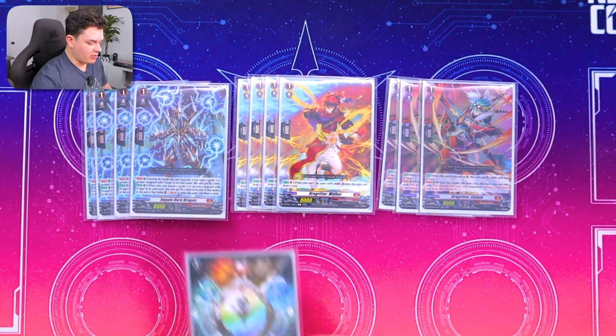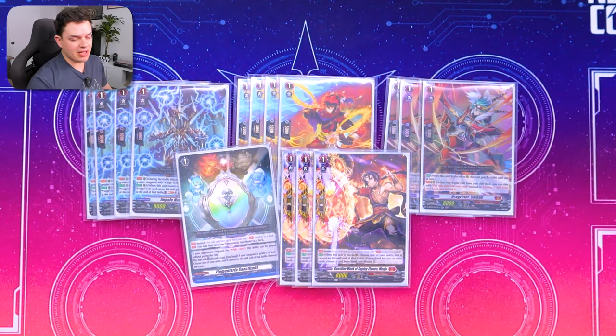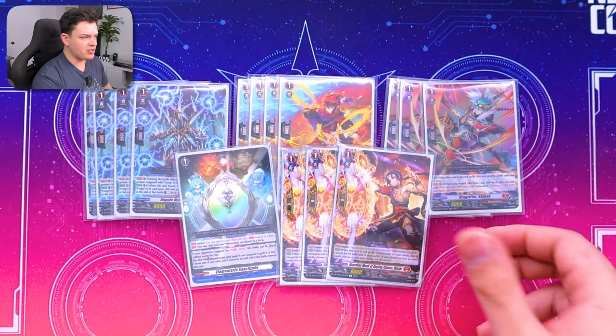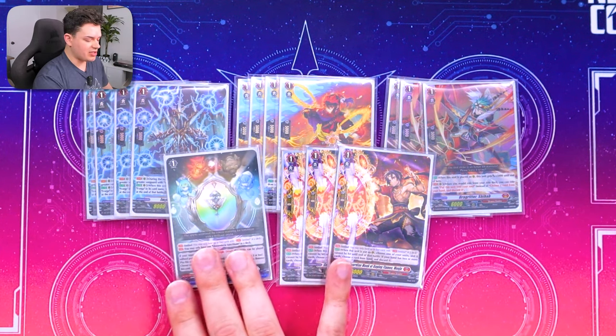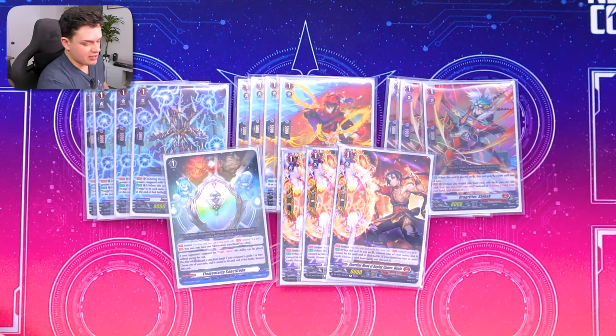Lastly for the grade 1s, we have one Elementaria and three regular PGs. This is kind of the standard for decks these days - you can get away with three regular PGs just fine. The Elementaria's focus is that if your opponent's Vanguard has the triple drive ability, you can just pay the cost for free without having to discard. You're only allowed one Elementaria in a deck anyway, so it's still really good to invest in if you don't have a copy already.